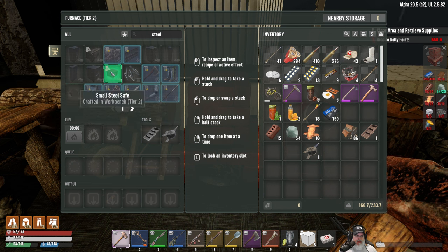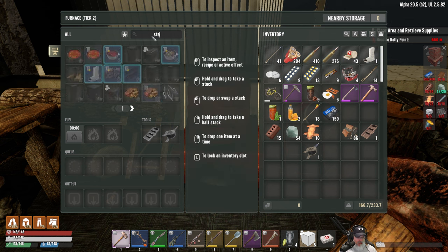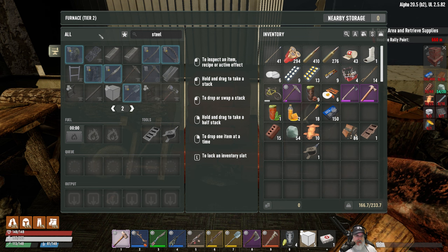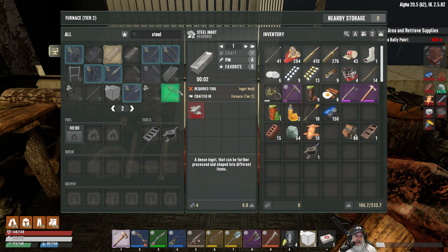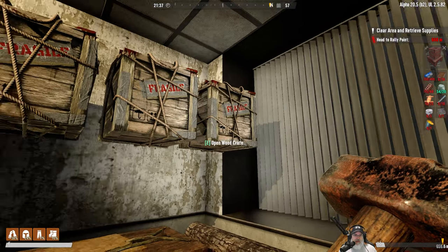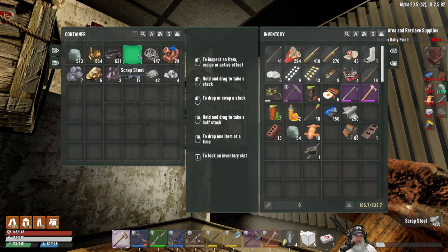Let's look at the options for steel here. We can either do steel ingots from scrap steel, or from two iron ingots and coal powder — that's right, I remember that from before. We've accumulated a pretty decent amount of scrap steel just in the time that we've been playing, so why don't we get that going for smelting.